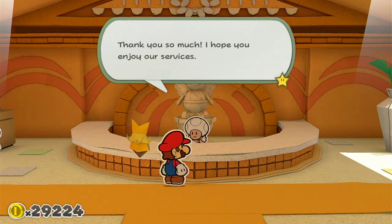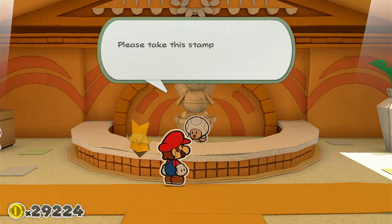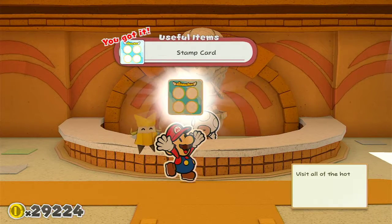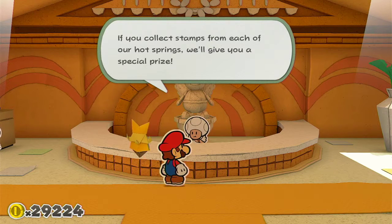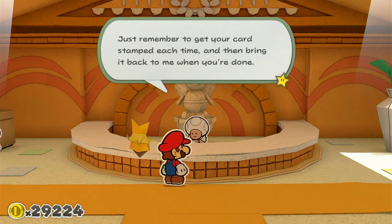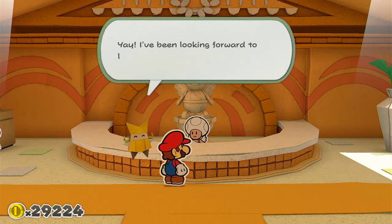Thank you so much. I hope you enjoy our services. Just one last thing before you go — we started a Successive Soaker campaign. Please take this stamp card with you as you visit our hot springs. Visit all the hot springs at Shangri Spa to fill this out. If you collect stamps from each hot spring, we'll give you a special prize. Bring it back to me when you're done. I hope you enjoy Shangri Spa. Yay! I've been looking forward to something!